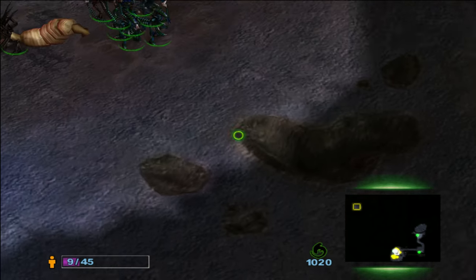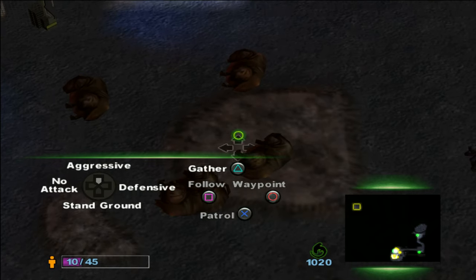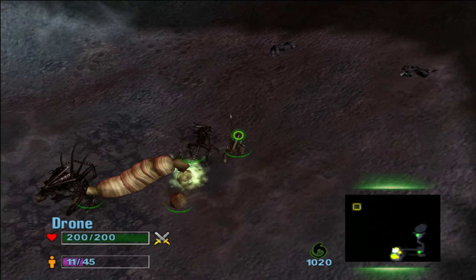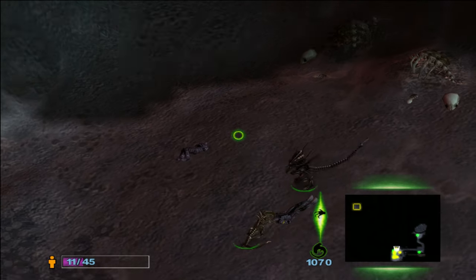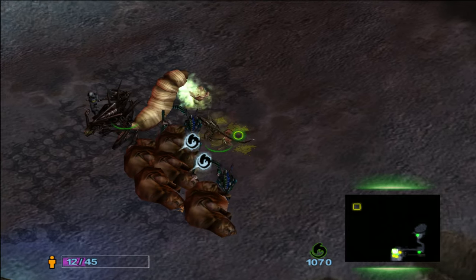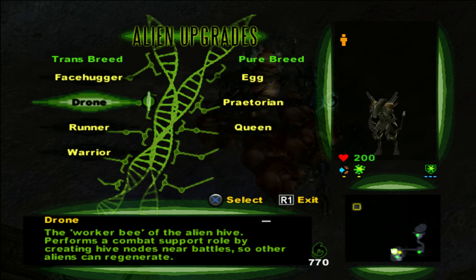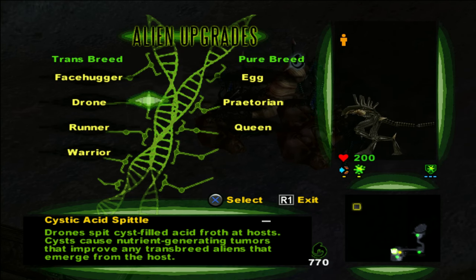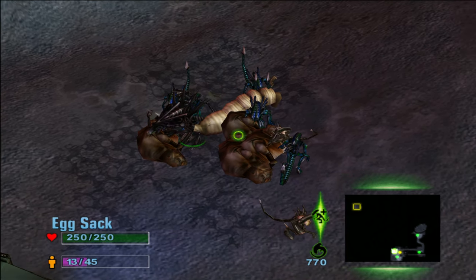Wait, I selected the queen by mistake — I'll tell these guys to do it instead. You guys grab these bodies and bring them here. Now you two do the same with the humans. Let me check the upgrades — I can only upgrade the drone here. This menu is only for upgrades; you need a queen to access it, but you can't order units from it like in the predator or marine menus.